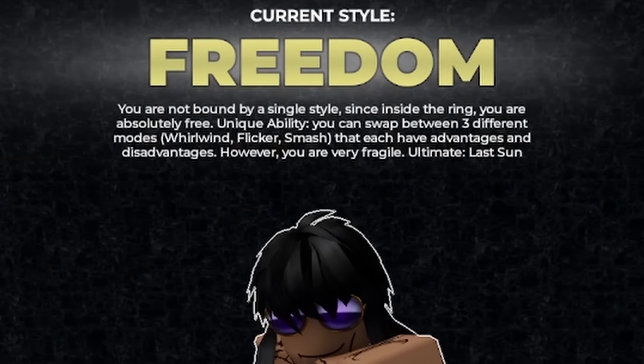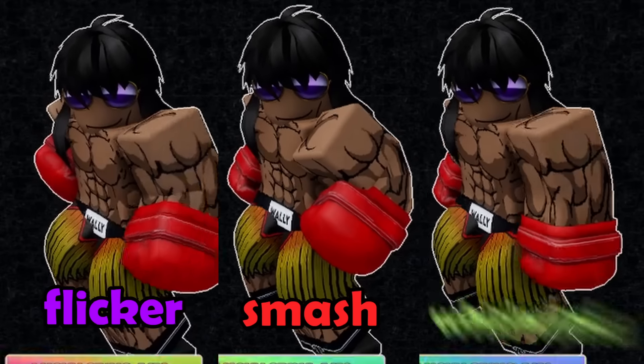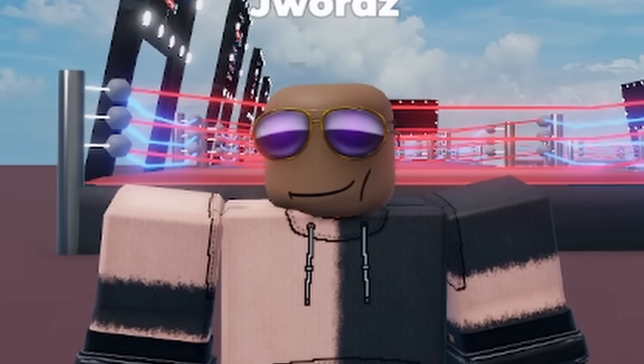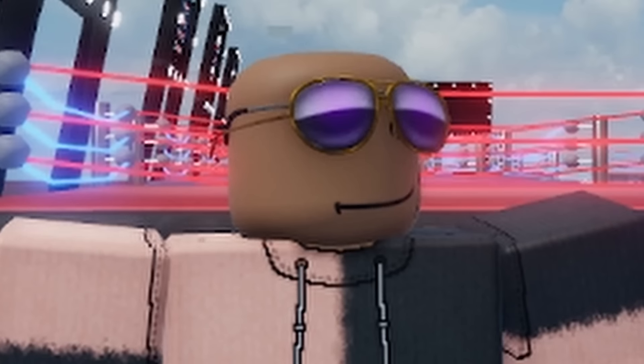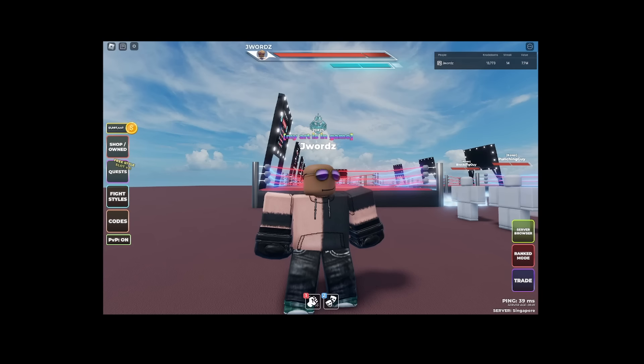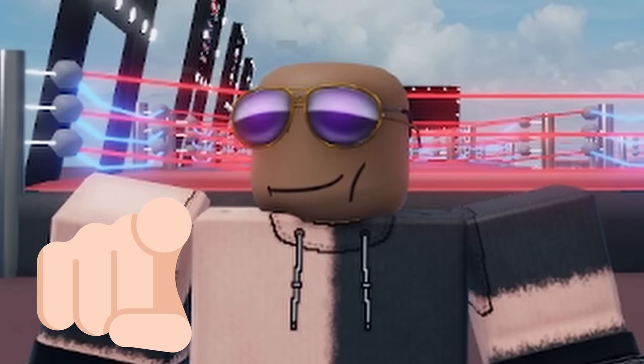The freedom style has 3 modes: flicker, smash, and whirlwind. Each mode has its own upsides and downsides. I will be going over each and every mode in this video so that you guys have a clear understanding about each of them, and hopefully you can know when and where you are supposed to use these modes.